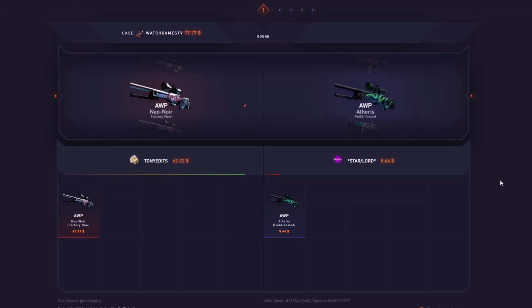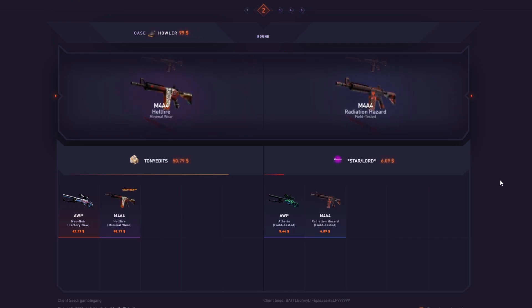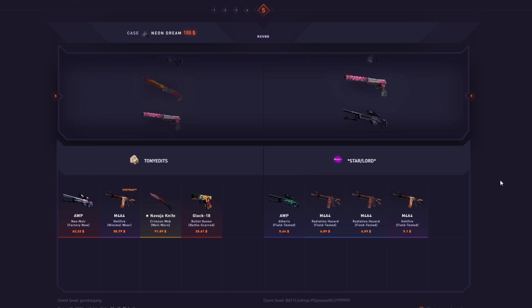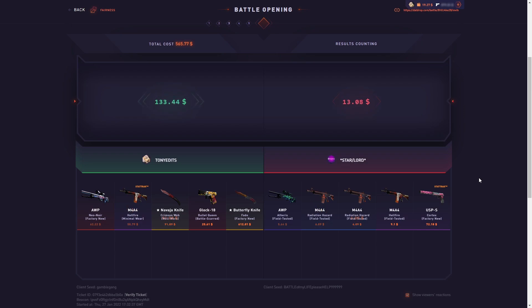Here we go, 500 dollar battle against Star Lord again - he beat us last time on our 1k battle. Can we make a comeback? We're both gonna miss there - 50 for us though. Another Howler, nice - I put two for a reason. We'll take the 91. Quong case - that's not very good. Last one, Neon Dream, vice gloves - come on, nice! That's not super great but we will take it.